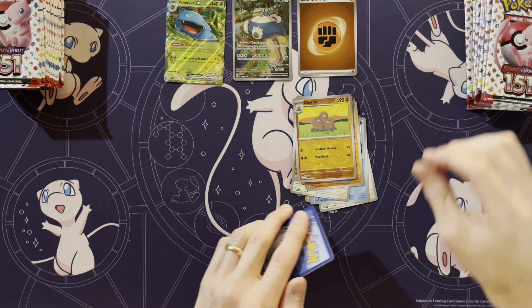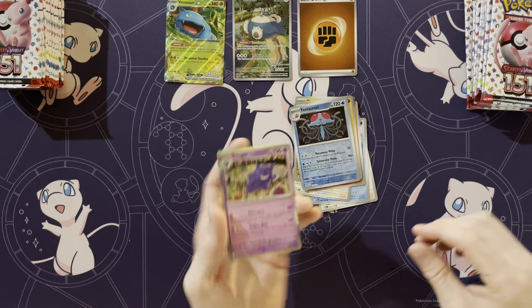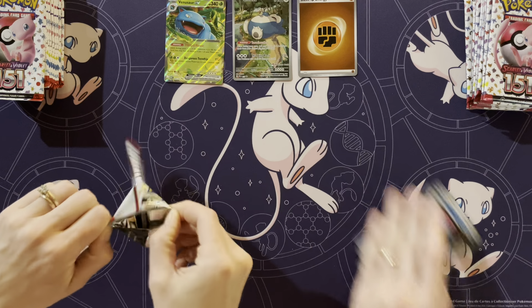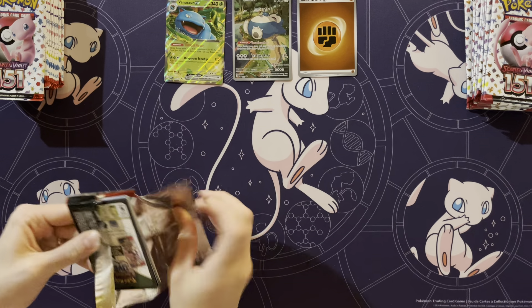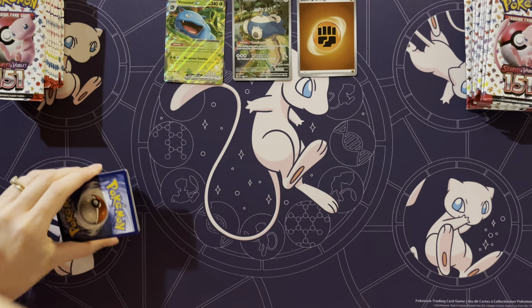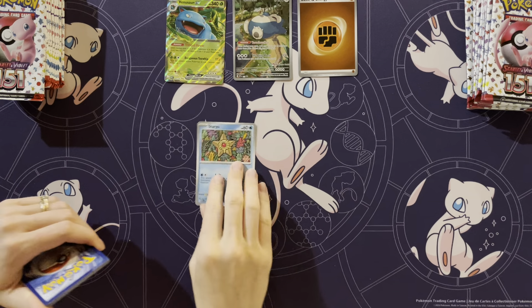Onyx, Dragonair, Dugtrio, Tentacruel, and a Gengar. They're fighting, but that one doesn't have the cool holo card. We open enough of these, we'll be able to have 10 to 12 of each of them or something. You know, use them for decks. Would be neat.